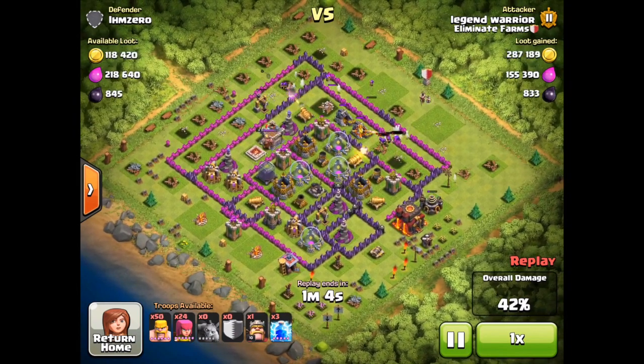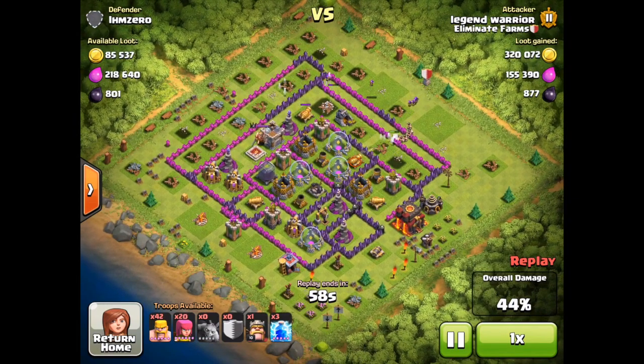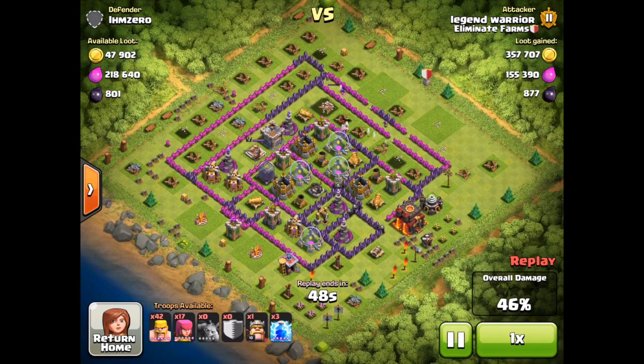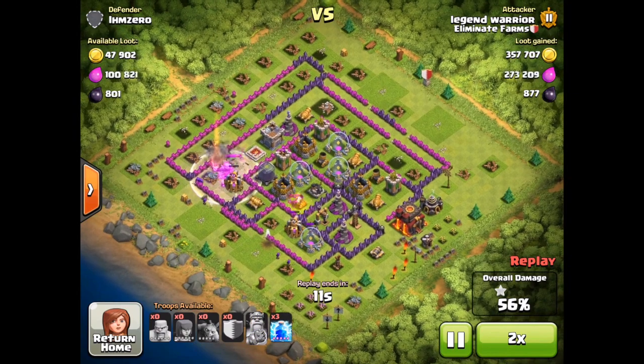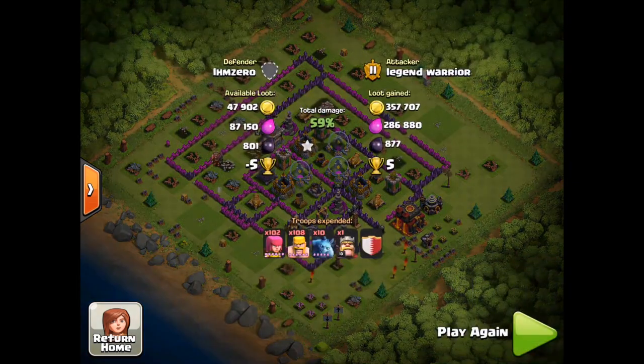Pushing his way up to 300,000 now and hasn't even deployed the majority of his troops — he still has about 70 or 80 troops left over. Here go the rest of those barbarians, going to head in there and take out that last gold mine. The rest of the gold is going to be in the storages, so he's going to have to deploy pretty heavily from the bottom now to get the rest of that elixir. He has 357,000 gold right now and he's heading in for the rest of that 218,000 elixir. He's going to take out all of that loot. Right now he has 357,000 gold and 286,000 elixir.